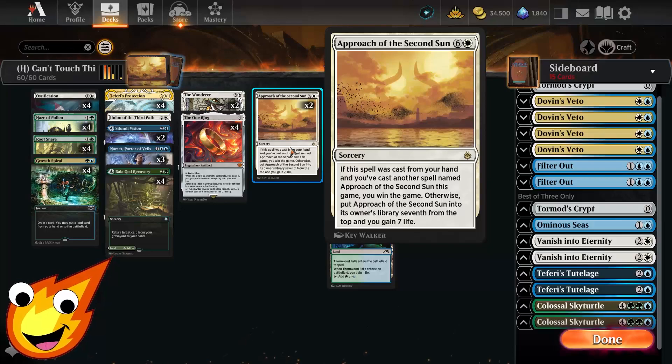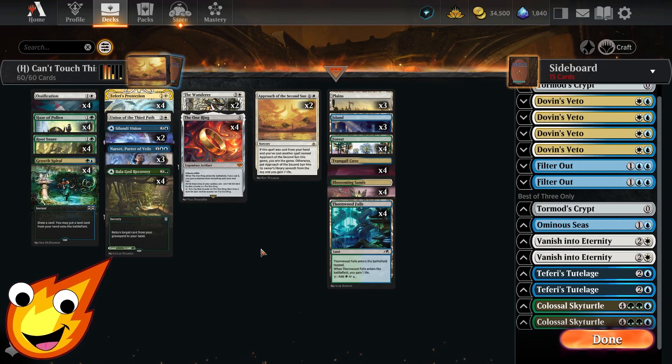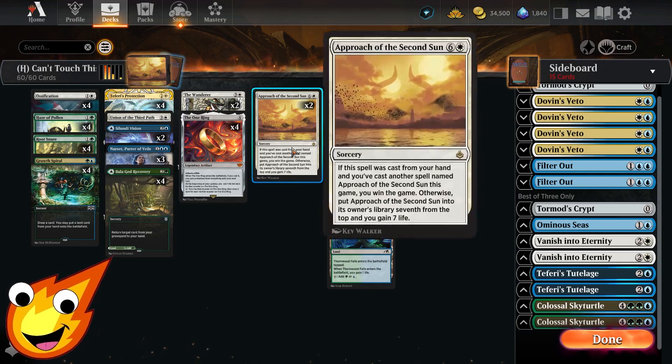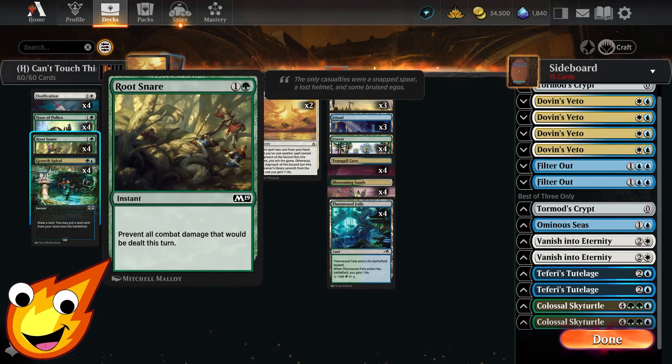Simply put, we have to cast two copies of Approach of the Second Sun in one game to get an instant victory. We only run two copies to make sure we can get at least one out. This is where the Turbo Fog effect comes in — we stall our opponent from doing combat damage until we reach Approach of the Second Sun. That's how we get to victory.